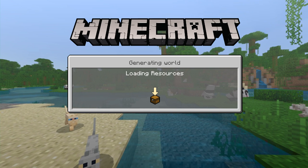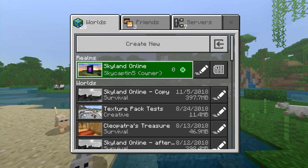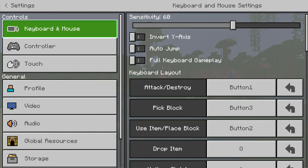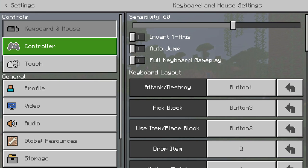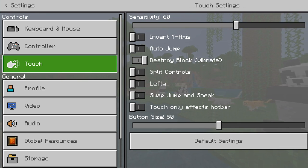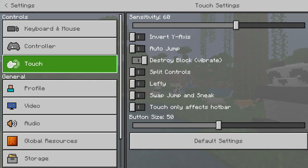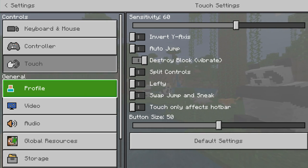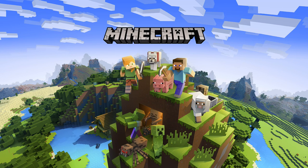The game has a ton of features now. You can customize a lot of the actual video settings. You can put in a mouse and keyboard, there's controller support, there's touch support — any way you want to play or interact with Minecraft, the option is there and it all runs actually quite well. They've really done a great job optimizing the controls, movement, and everything.